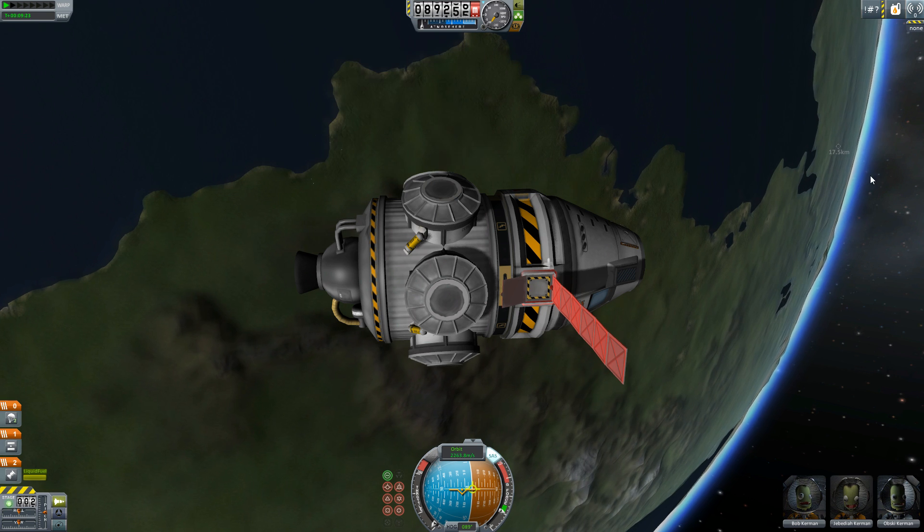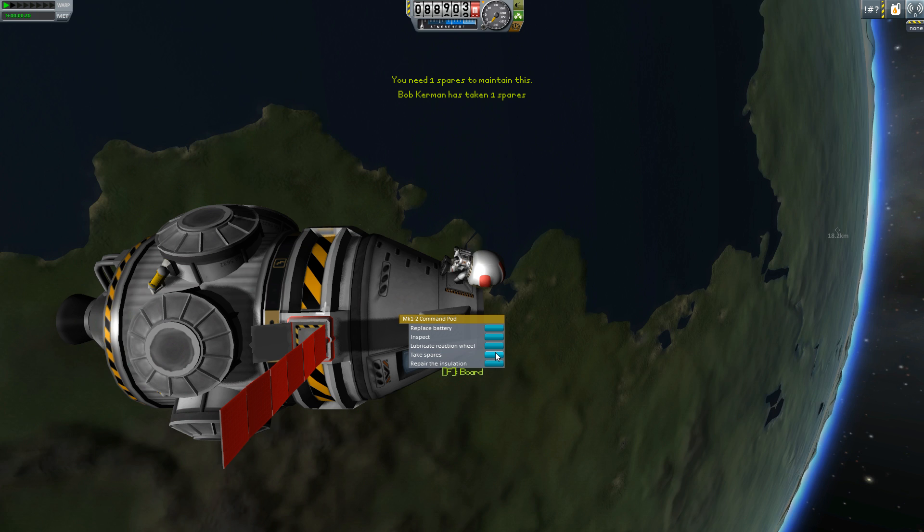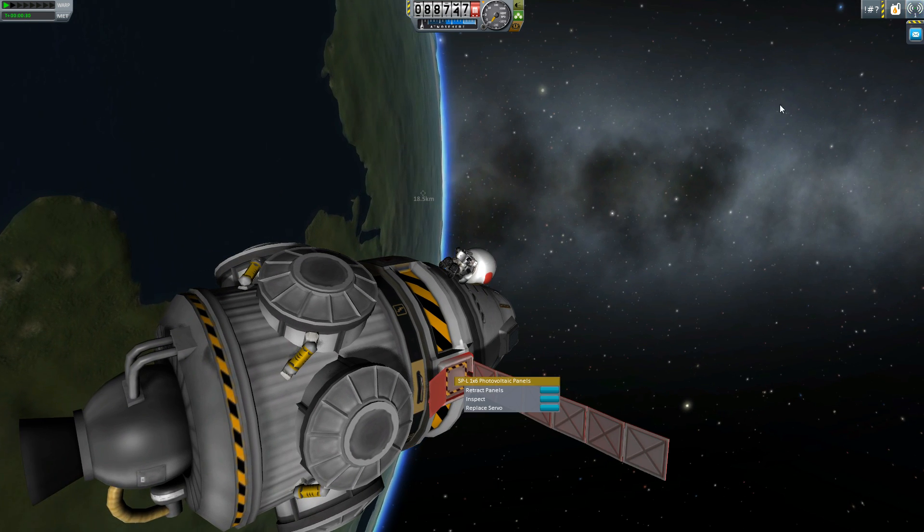Fortunately, I have Jebediah, who's a trained expert in mechanical repair, and I can send him outside the ship, pick up some spare parts which are loaded with the ship, and send him off to repair the wonderful solar panels for me.